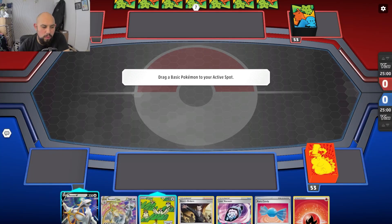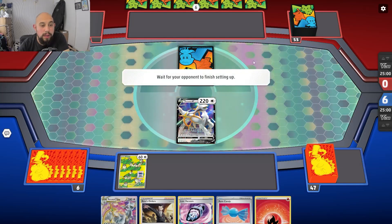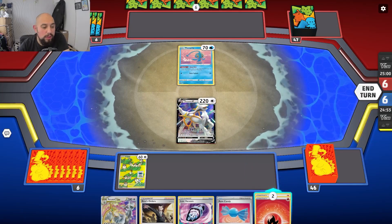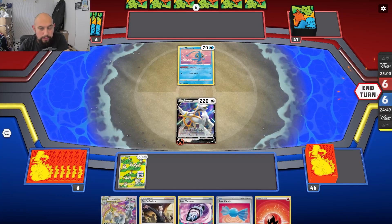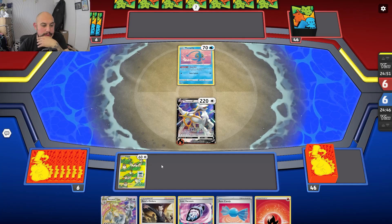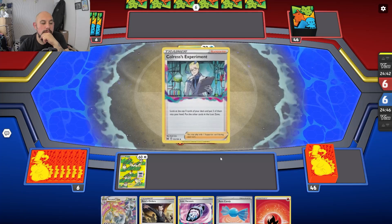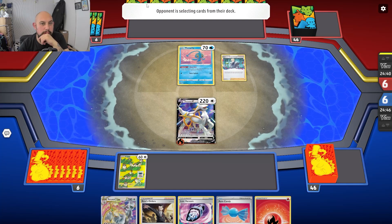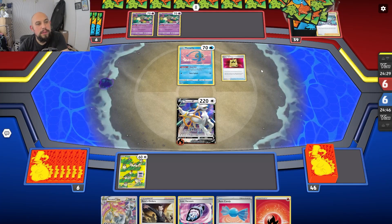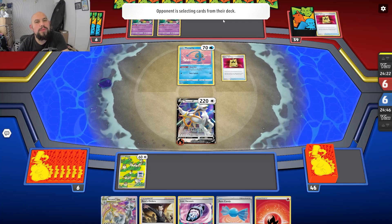Hi everyone, second match. We've had to go through a load of games we couldn't record because people just keep scooping — it's not very good content. I didn't get what I needed at all — I've got four Battle VRP Passes, Nest Balls, everything, and I don't get anything. He'll get an Iono now and find everything he needs with Battle VRP Pass. It's a Lost Giratina deck.